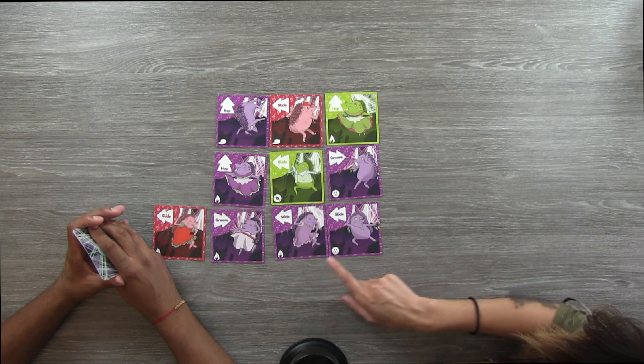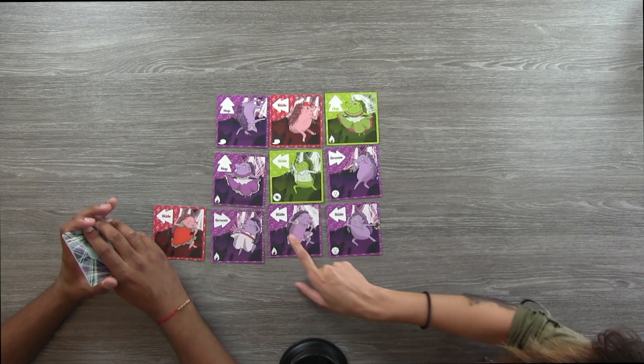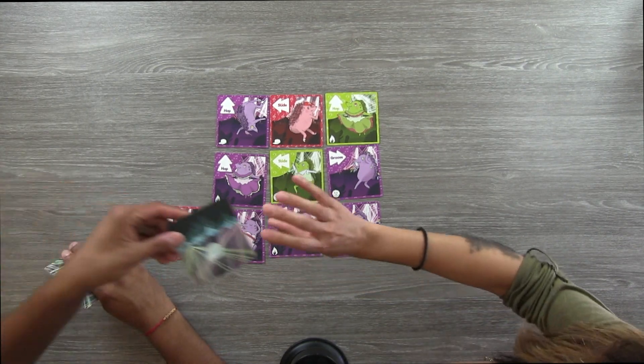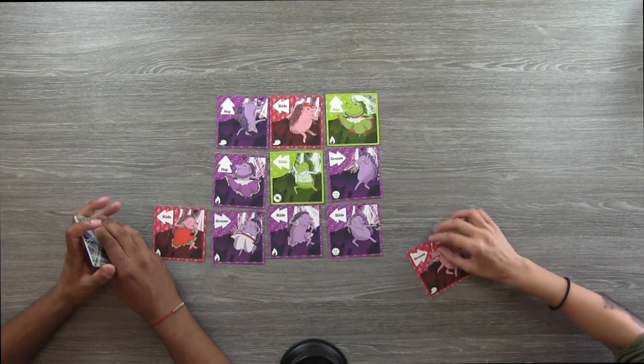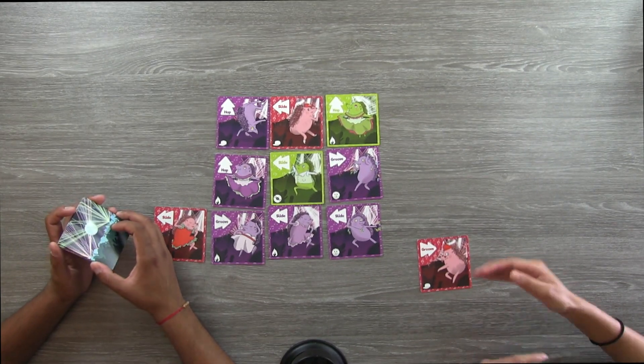In this example, the only matching card is this one — they're both sliding and both purple, so I would get a card from the draw deck. Backup dancers come to you face up in front of you. Starting with your next turn, you can either play a card from your hand or play one of the backup dancers in front of you. But if you play a backup dancer, you have to discard a card from your hand, because you always have to have the same number of cards as your opponent.